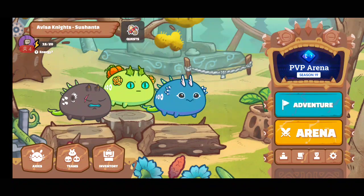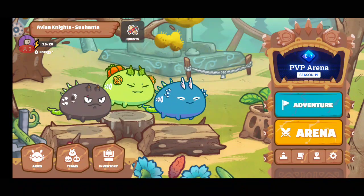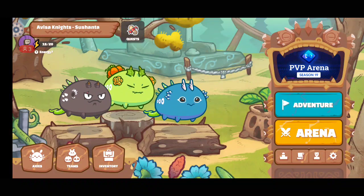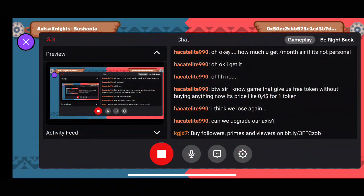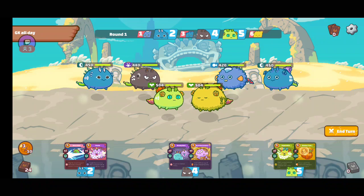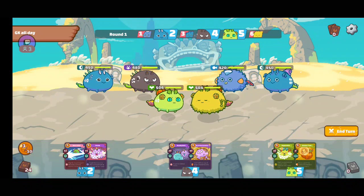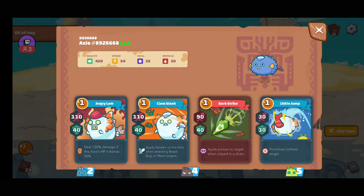These teams are pretty difficult to deal with — especially heal teams with this type of build I am using right now. Right now we cannot upgrade our axes. Are you asking about upgrading the parts of the axes or replacing the axes? This axe is now somewhat of a meta — like this shrimp with beast.